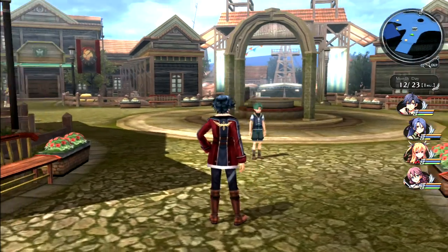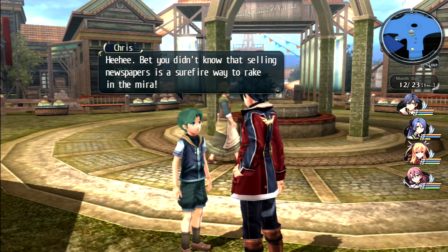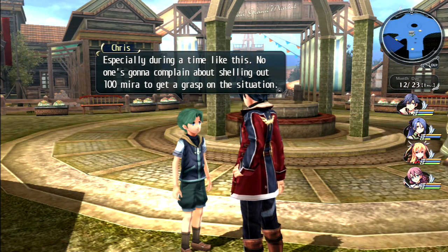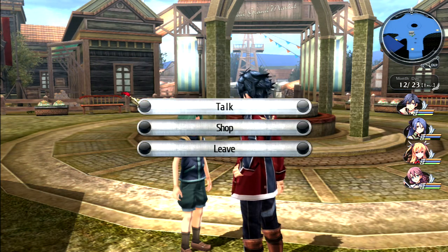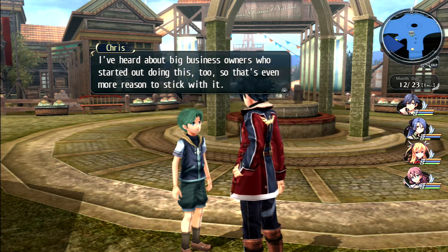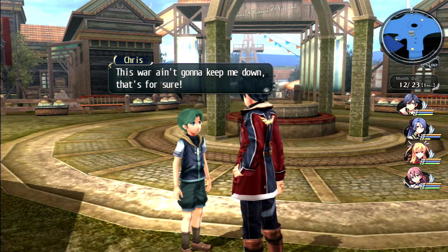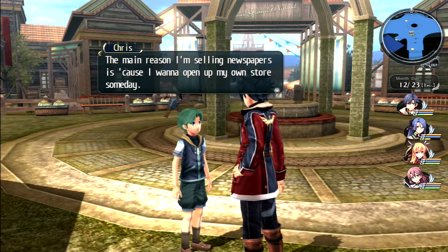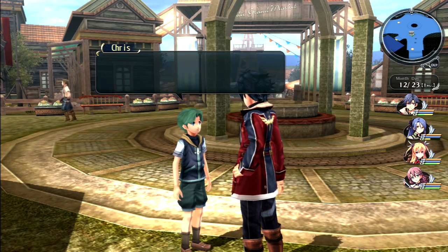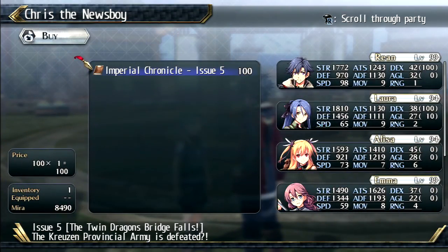Speaking of Celdic, we haven't talked to anybody in a while. Let's see if there's anything different about the town. This kid is still selling books - 'You didn't know that selling newspapers is a surefire way to break into the mirror business, especially during a time like this. No one's going to complain about shelling out 100 mira to get a grasp on the situation.' He says the main reason he's selling newspapers is to open up his own store someday.